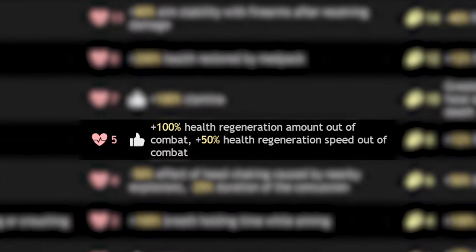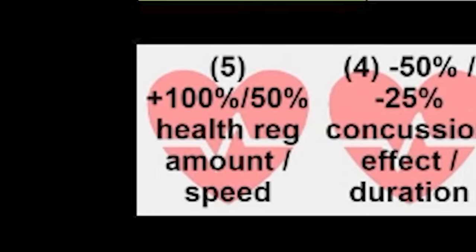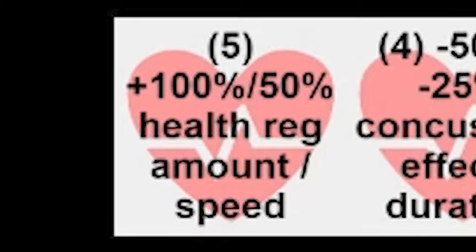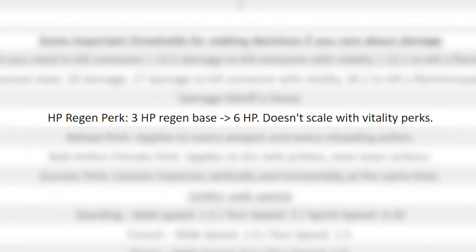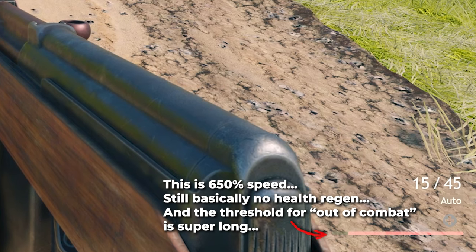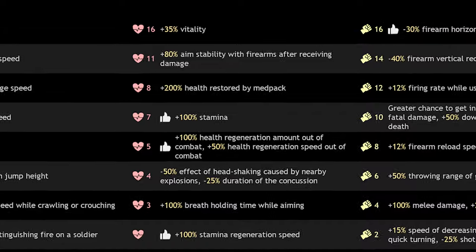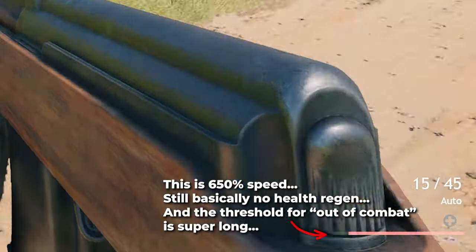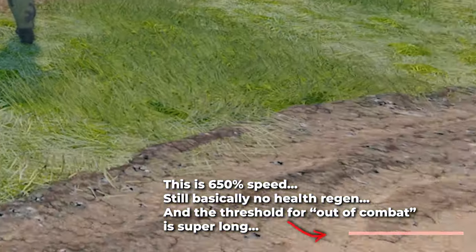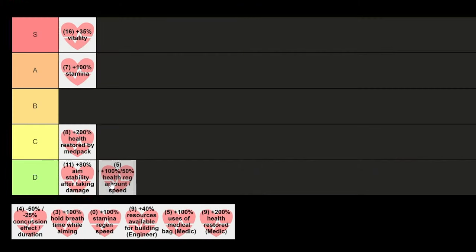This 5 perk point perk about health regeneration speed is going in bottom of D tier. The speed of health regeneration in this game is already so slow that an extra plus 150% is hardly noticeable. To make full use of it you'd need to be out of combat for a long time to restore yourself to full — because if you restore only partially, you're dead anyway. And if you're out of combat, you're not really helping your team in any meaningful manner. Remember, this is the fast-paced and exciting Enlisted, not Hell Let Loose.